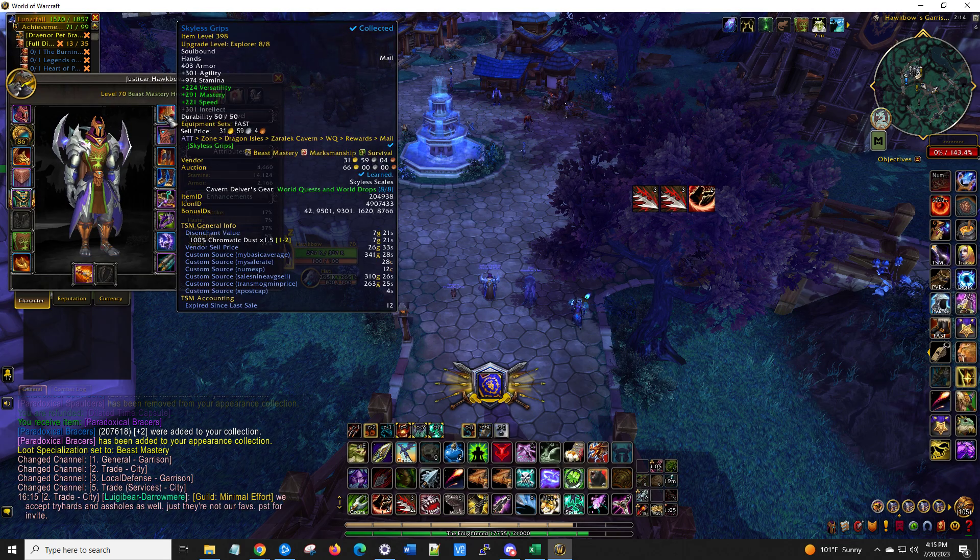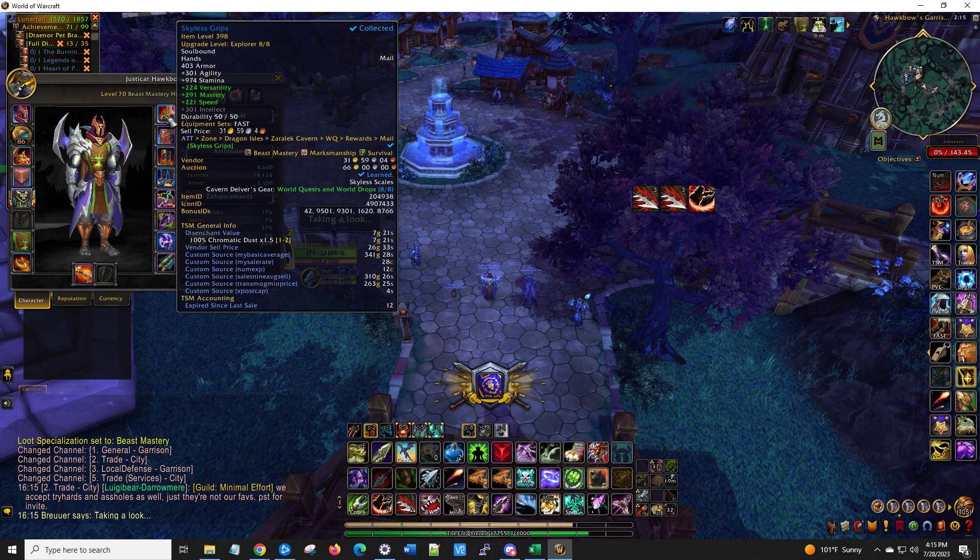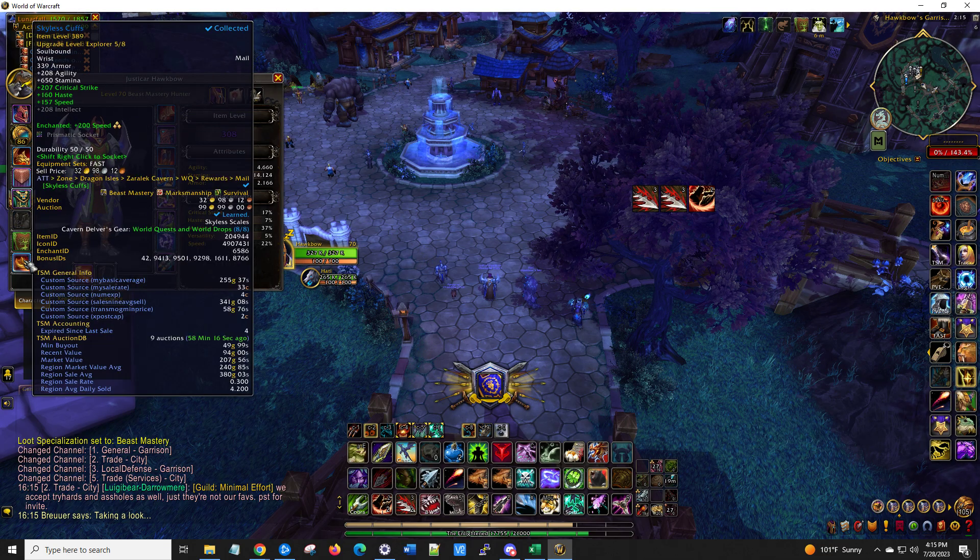What happens is people will run the raid, they'll get the 376 items — the green items that drop in raid — and they'll throw them up on the auction house. A lot of times they'll just throw them up with whatever the current price is. Sometimes they don't care about the tertiary stat of speed, leech, or avoidance, so they'll just match whatever is currently up there. So I've been grabbing them cheaply and then just upgrading them to the highest level I can, which is 8 of 8 since it's explorer gear, and then going from there. I've gotten quite a few pieces.